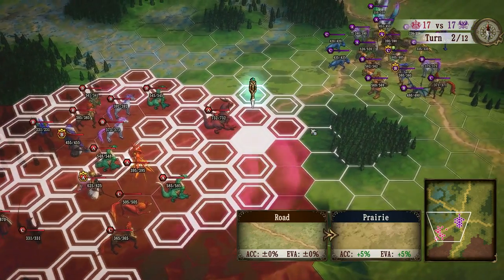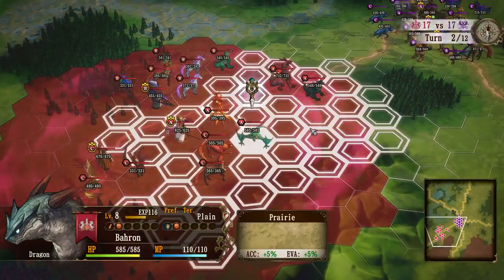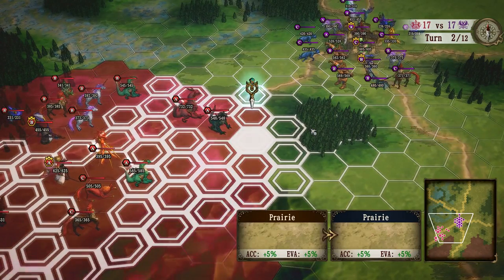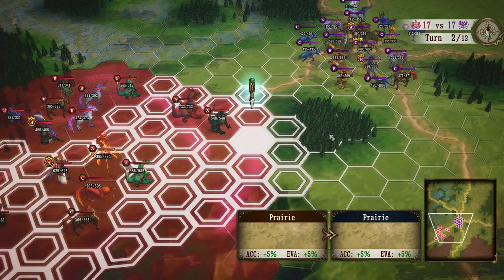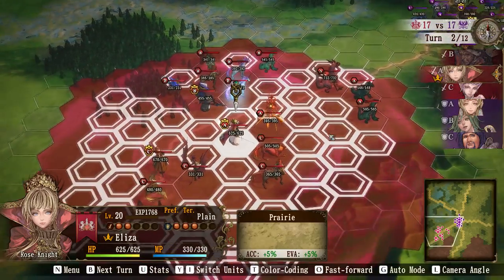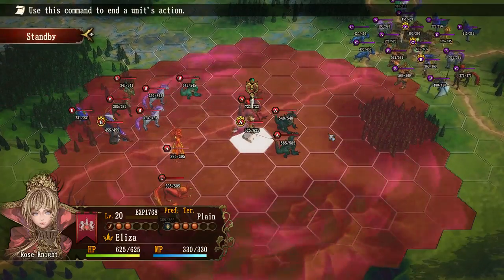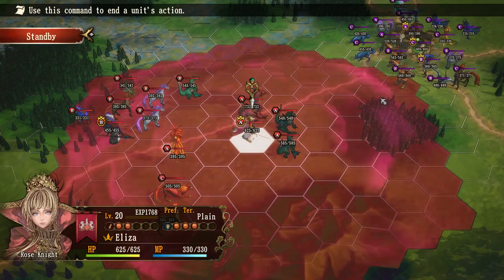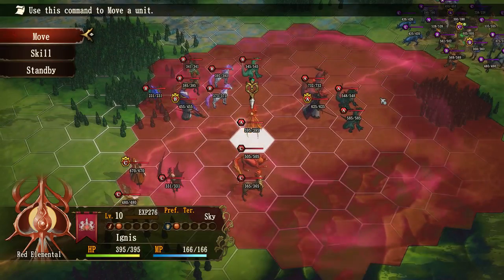I'm moving both of these across. Some units have got breath attacks which can hit multiple areas — if there's congestion of units we'll be able to do a lot of damage. I don't think any of theirs have that, so we're okay. I'll move this one across and keep it floating in behind the front line. She's been made a healer because we want to be fighting with our four dragons and healing them up as we go.